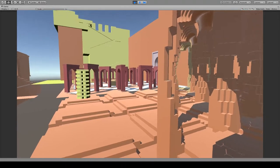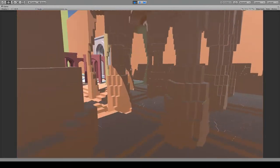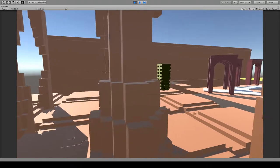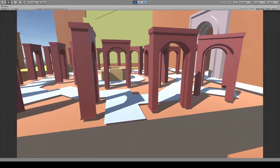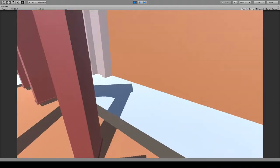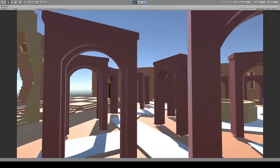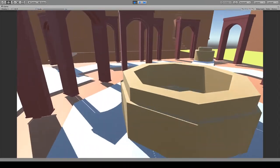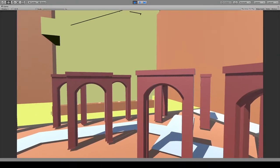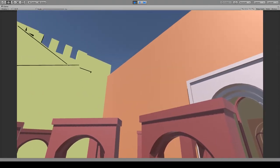I've built this rough version of the game world for two reasons: to give me a place to start experimenting as I write the code and put the whole thing together, and also to help me with the writing of it. Having a place to set the story has been helpful in starting to piece the story together. And that's principally what I'm doing right now — writing the thing.